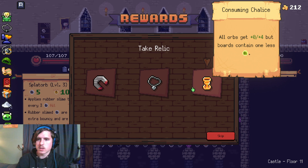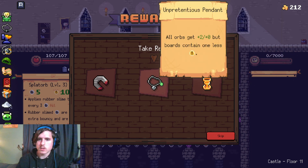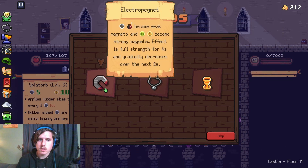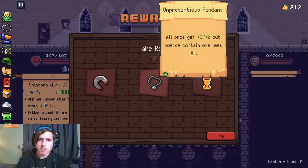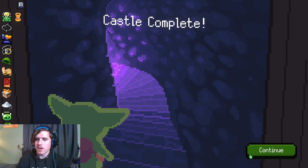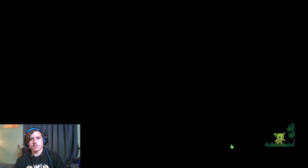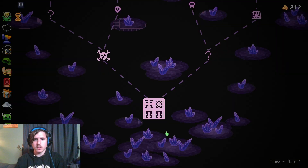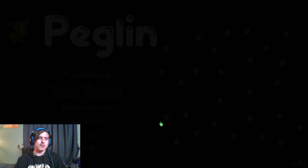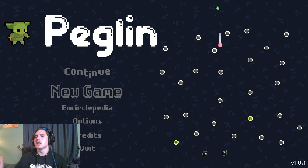Magnets. Contains one less reload. Contains one less crit. Plus four on reloads, or plus four on crits. I like the magnet, though — plus four on crits goes nuts. So that's done with that area. Oh, it's the wall again. Well, I'm a little worried now, but it's okay — we'll see what happens.